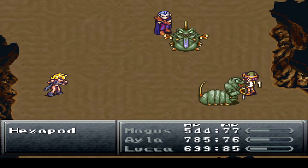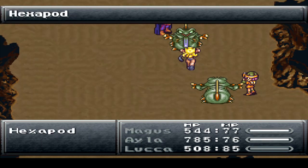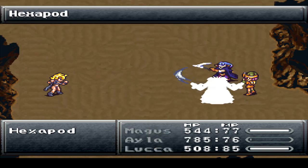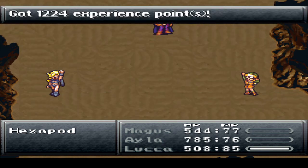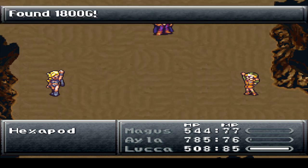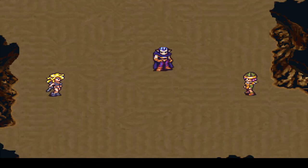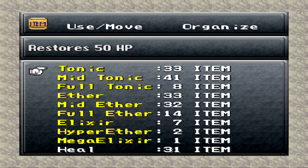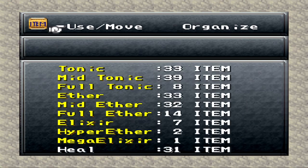That actually kind of hurt. That did too. Why do you guys have such sharp tails? What even are you exactly? They kind of look like Sir Crawley — like these are his ancestors we're fighting, perhaps. They do look kind of similar. There are like five or six battles on the first screen here. This area is not very large, by the way, but we do have to kill everything in sight.